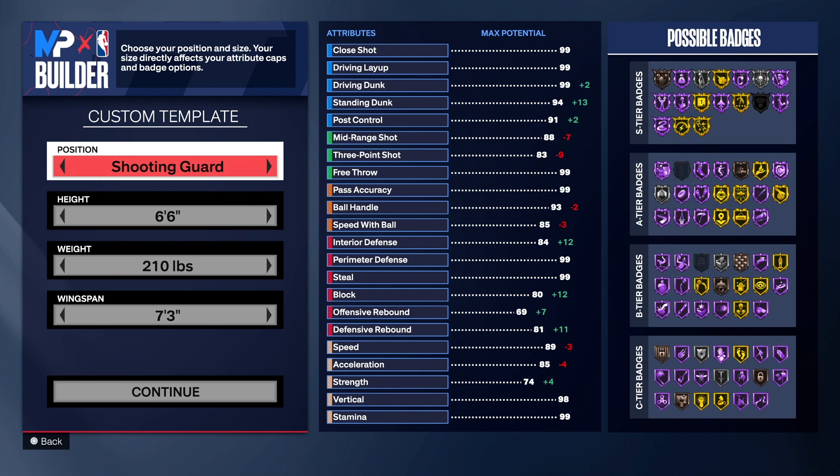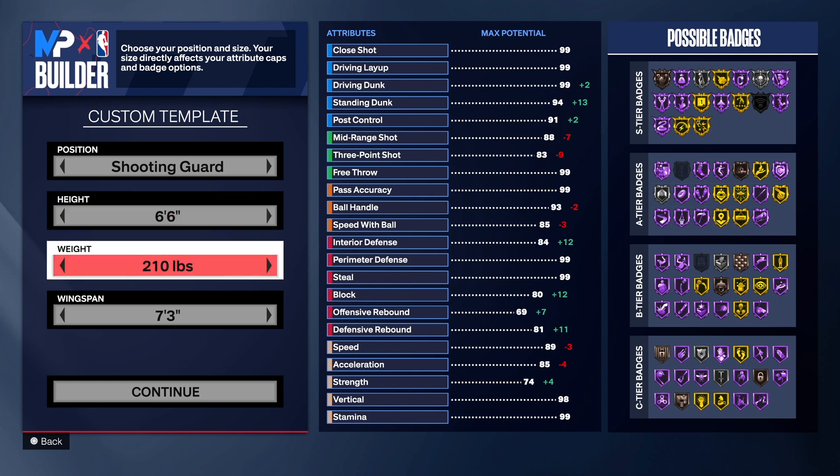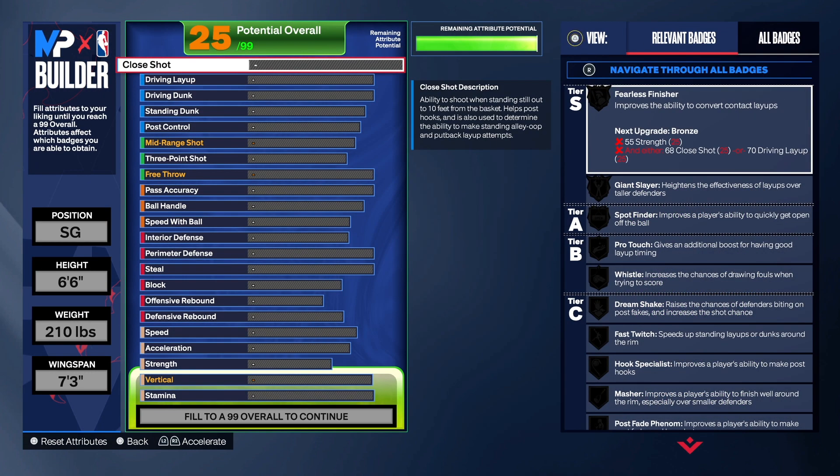With this build, we're going with the shooting guard position. You can change positions, you can change the height — that's totally up to you. But we went 6'6", one of the best heights in the game. I tried this build taller, but 6'6" gave me the best results. 210 on the weight, 7'3" wingspan. Let's get into the build.